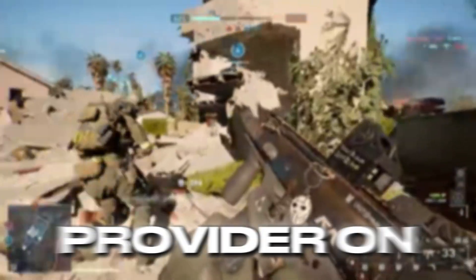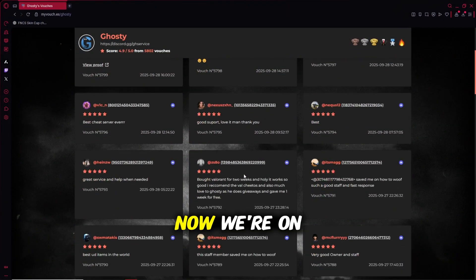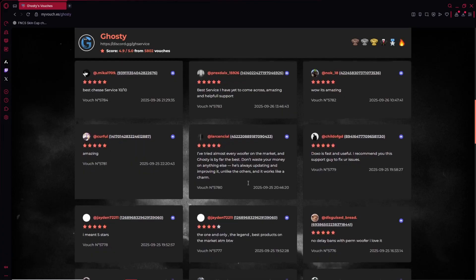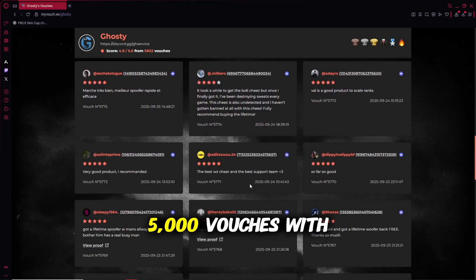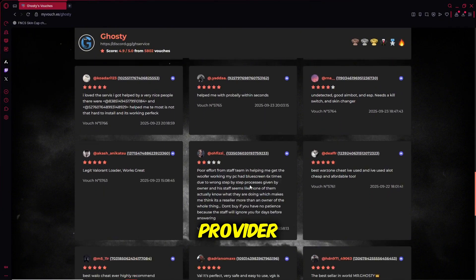Ghosty Services is the most official and most trusted provider on the market. Let's take a few seconds to look at their vouches. We're on Ghosty Services' feedback page — you can check yourself by going to myvouch.es/ghosty. As you can see, Ghosty has over 5,000 vouches with a 4.9 star rating, which proves they are the most trusted and highly-rated spoofer provider.